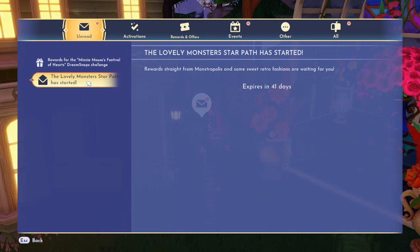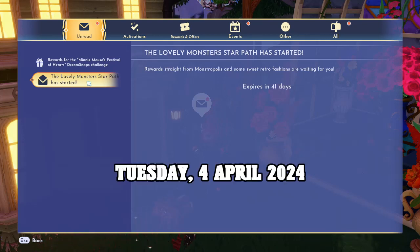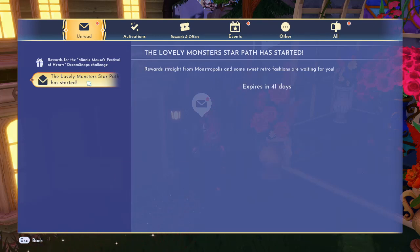The next item that opened up is the Monsters Star Path — rewards straight from Monstropolis and some sweet retro fashions are waiting for you. It expires in 41 days, so we're going to check that out in a little bit.